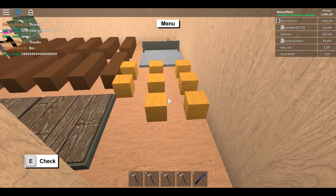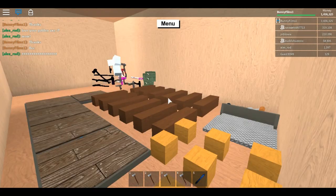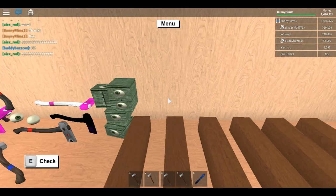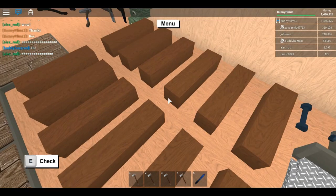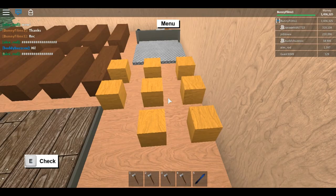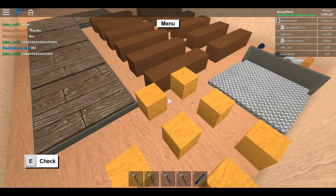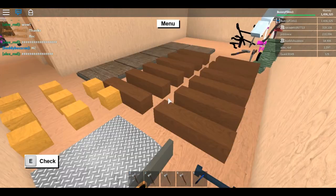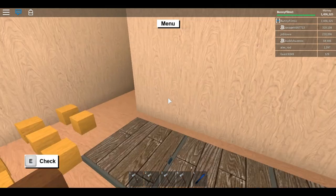Hey YouTube, bunnyfilms here with a brand new video. Today I am bringing you my first furniture tutorial and we will be making a vault or safe. What you need: five pressure plates that come from the woods, arrest, or links logic. You also need three 6x12 posts of any wood — I chose brown wood from the Bob Shack area or across the bridge. You need eight 1x1 cube floor tiles — I chose gold wood but you can use whatever wood you want. You also need a hatch, a wire, a lever, and stuff to put in there.